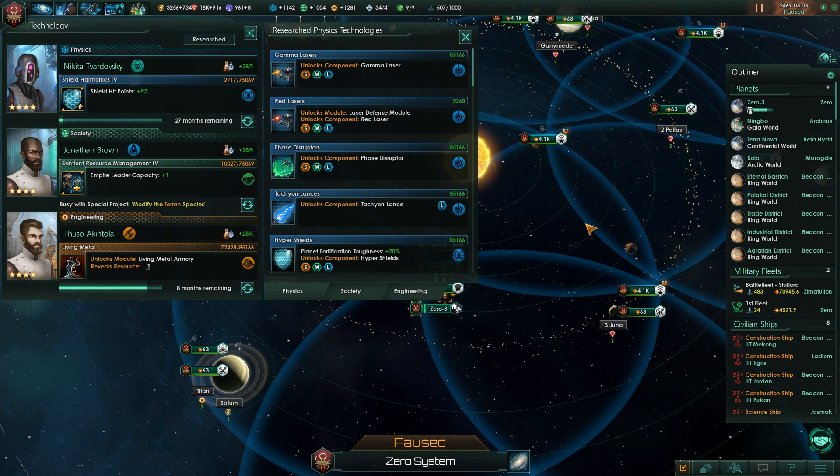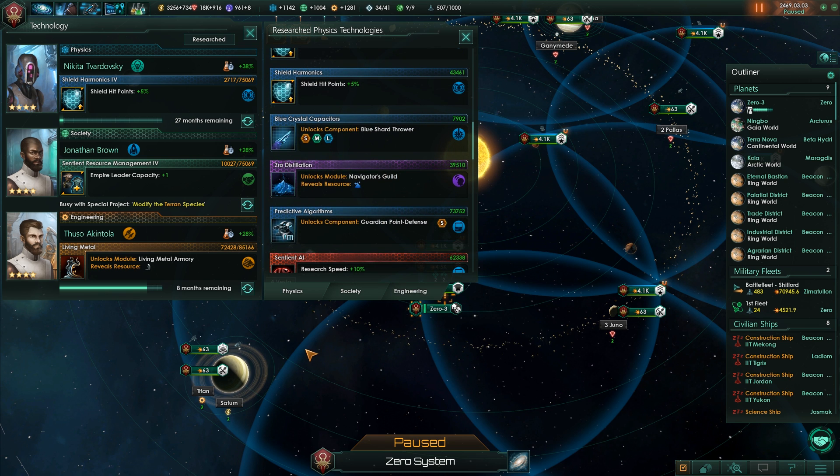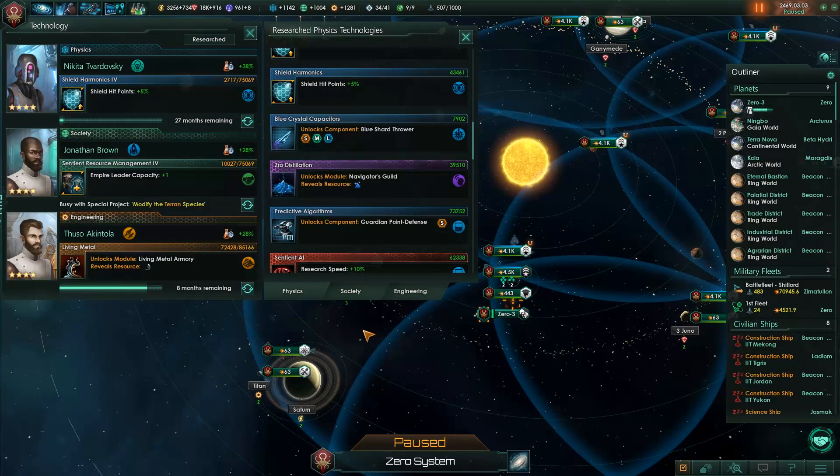While playing Stellaris, there's a major problem when it comes to researching technology, and that is the general lack of a tech tree. Now, we can research individual techs that appear to be standing all on their own. However, there is an underlying tech tree for both physics, society, and engineering.